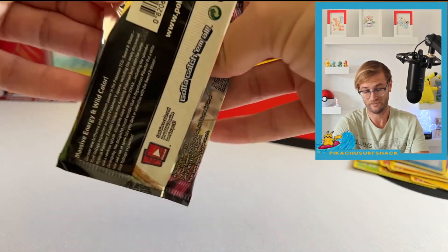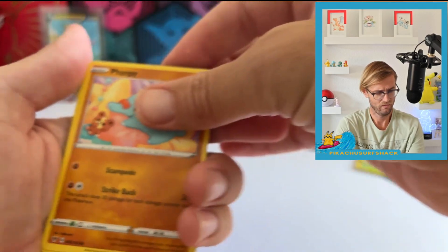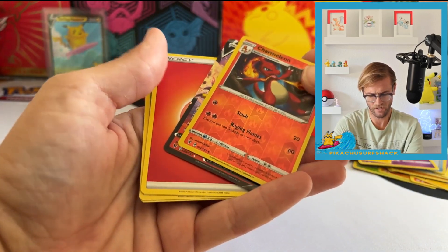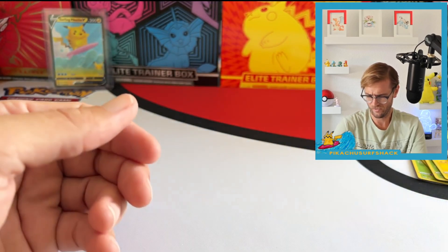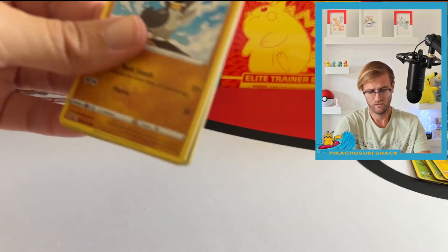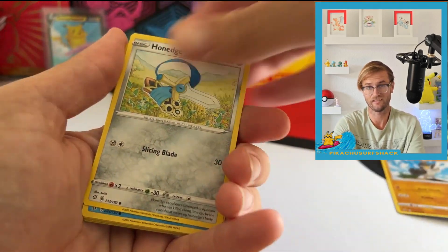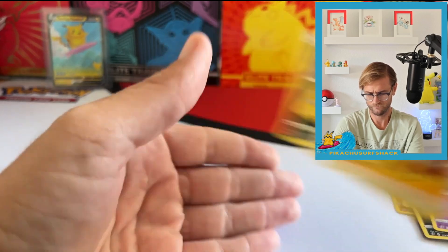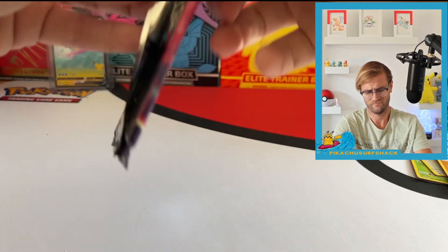The Evolving Skies packs — we want to get something big from those. Vivid Voltage, let's try for that Chonkuchu. Rebel Clash, Vivid Voltage, Battle Styles — if you ranked them, they're probably the least desirable packs because there are just no real chase cards. The Electivire is pretty cool and we got a Colossal Hollow, but besides just a couple hits, it's really lacking.